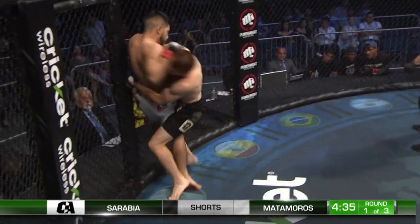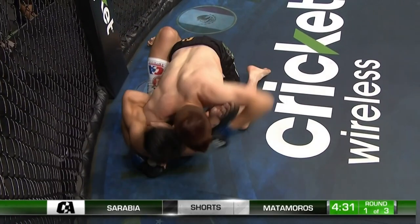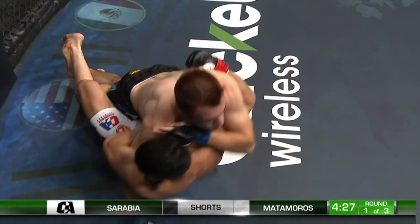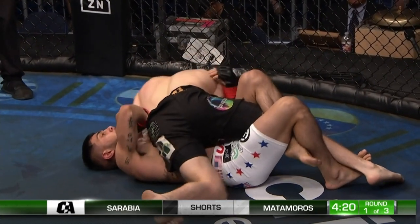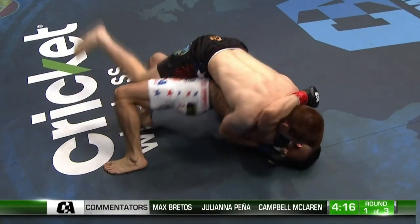Body lock, double unders — looking for the body lock takedown, and he gets it. To the guard as he tees off on the ribs of Matamoros. Looking to clear that, and he might. Matamoros needs a left side underhook; his lower body's already out that side. He needs to put the knee in the butt, get that left side underhook, and get out there.